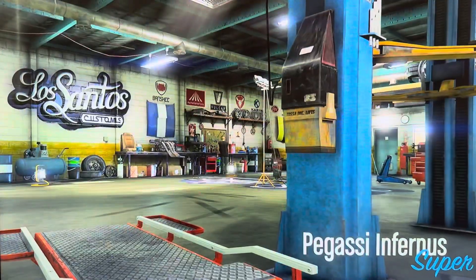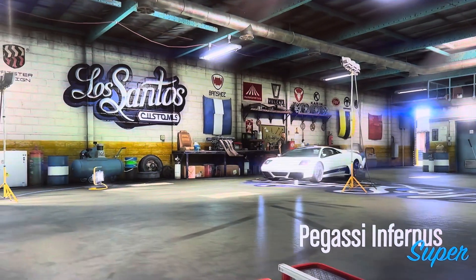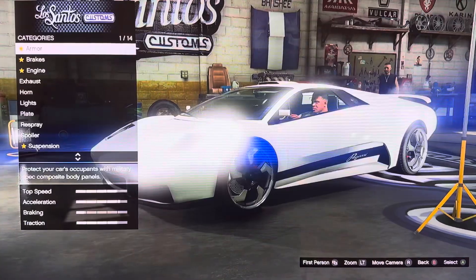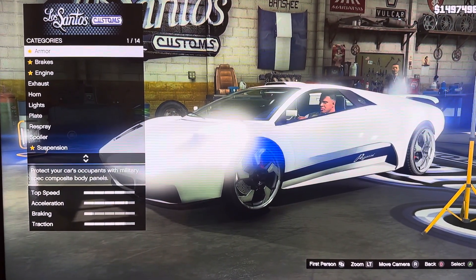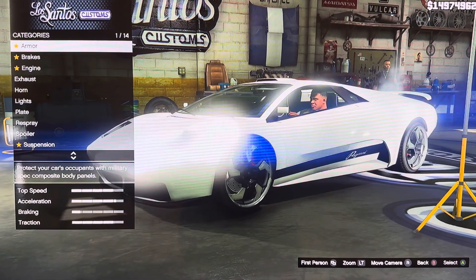Hey everyone, it is me, a Maker Moth. Today we are customizing a GTA V Pegassi Infernus. It is based on the 2002 Lamborghini Murcielago.